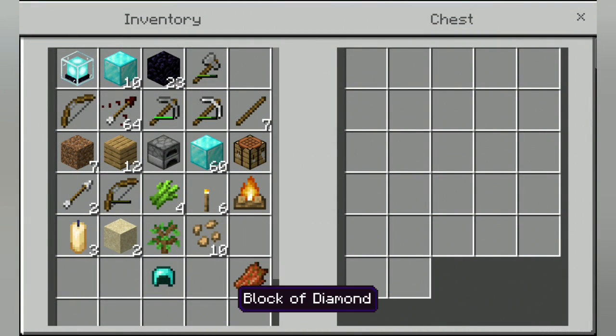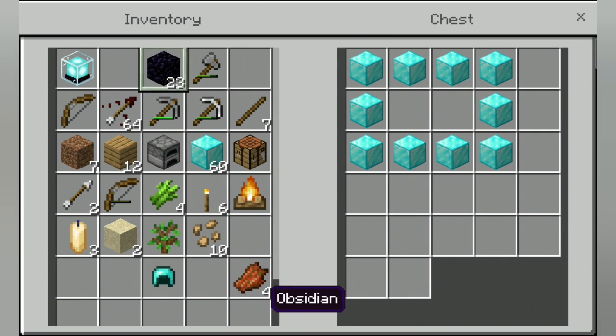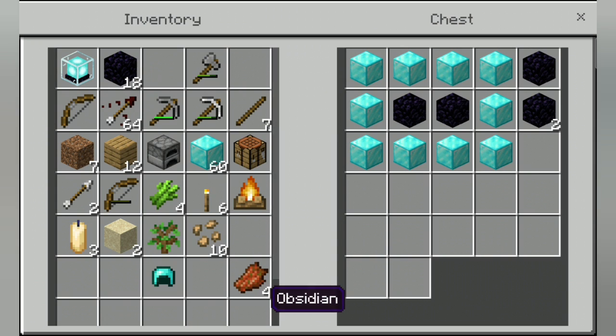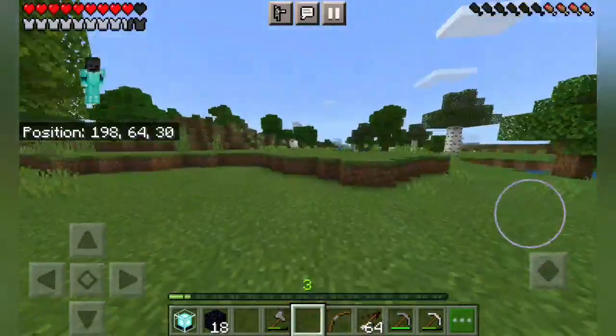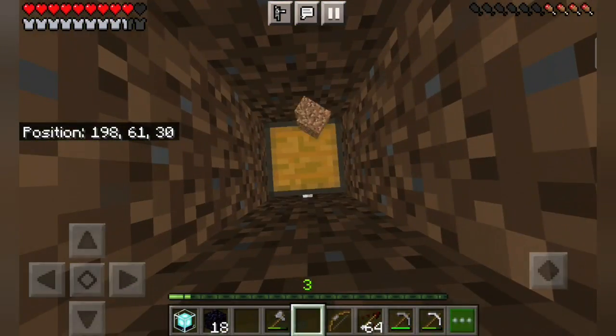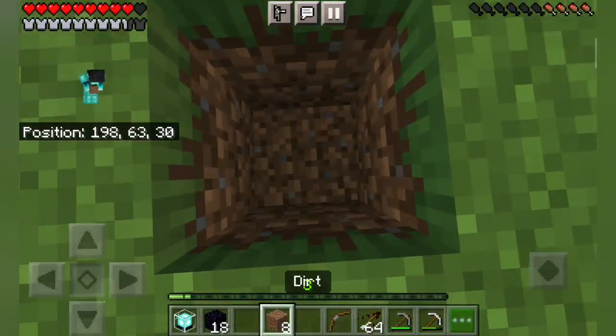We're gonna hide ten diamonds and keep it in a little fancy way right around here. This will be cool — here's how I'm gonna keep it. Oh, not a lot of obsidian. There's a little mistake in the design but yeah, we can go with this. Here's gonna be the treasure — you guys can note down the coordinates. I'm right above the treasure.